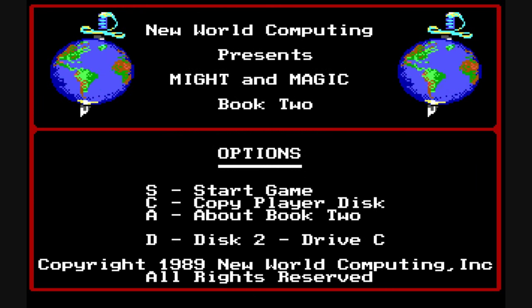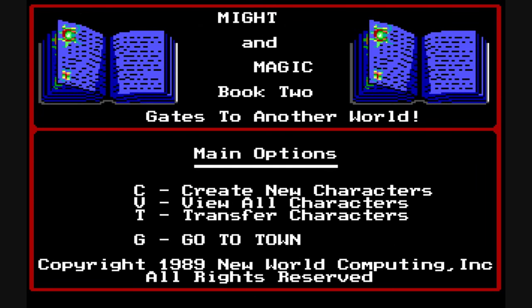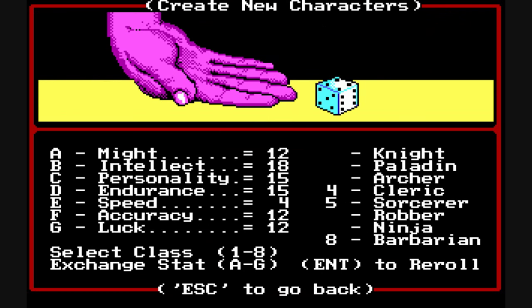Here we're presented with the main menu where we can start the game. If you played Might and Magic 1 you can actually transfer your characters over, but we're going to be randomly generating them. You have this nice little animation of a die being rolled. Toward the bottom of the screen you can see all the attributes of the character, which are randomly generated. To the right it shows which number you can press on the keyboard to select a specific class.